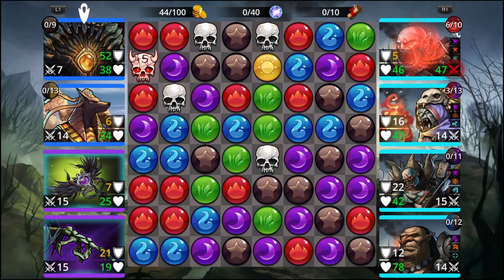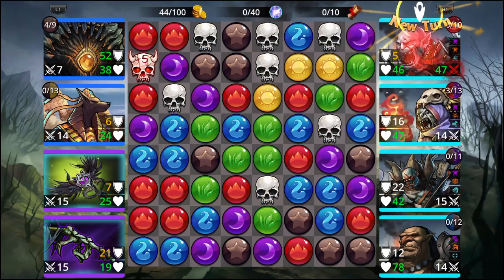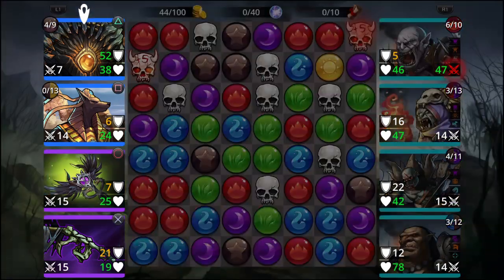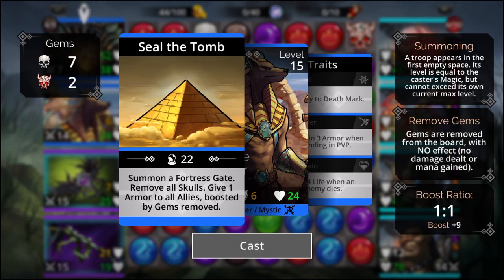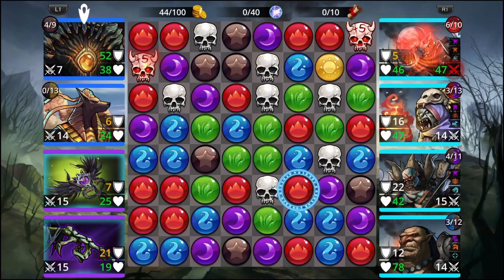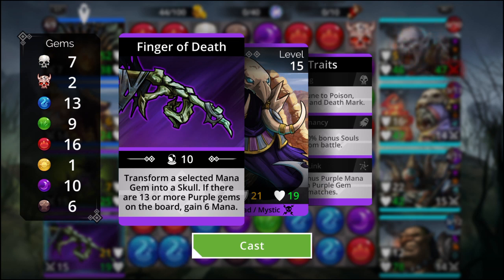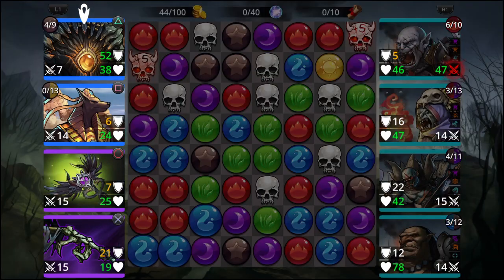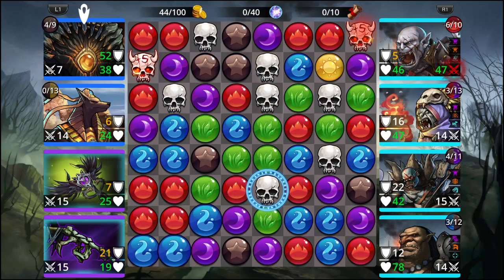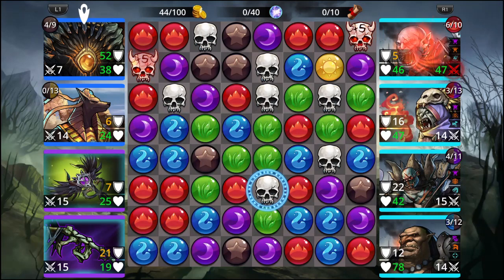As you can see, this match is going to take a long time to finish because most of my troops don't attack. This one summons, this one provides buffs, this one generates skulls and gives life, and this one transforms selected mana gems into skulls — and if there are 13 or more purple gems on the board, gain mana. So as you can see, there's no attack going on. We're just going to stay alive and hope these skull matches eventually bring them down.